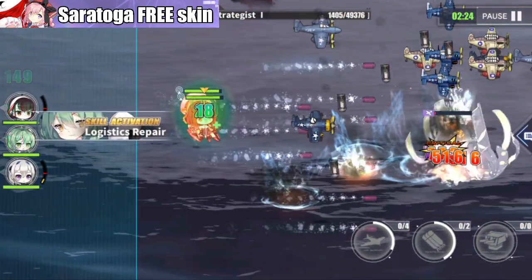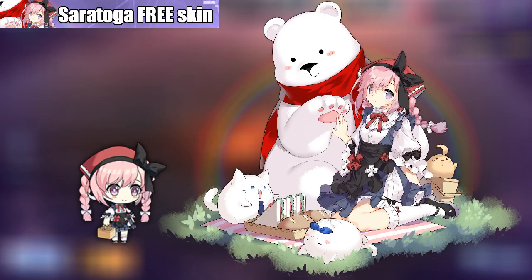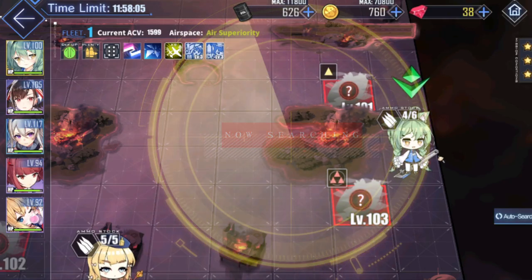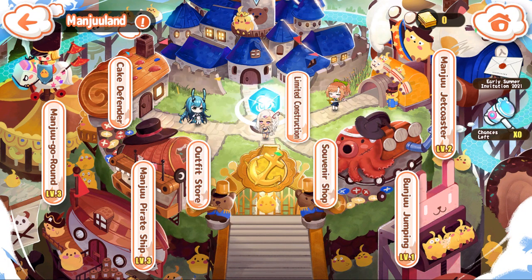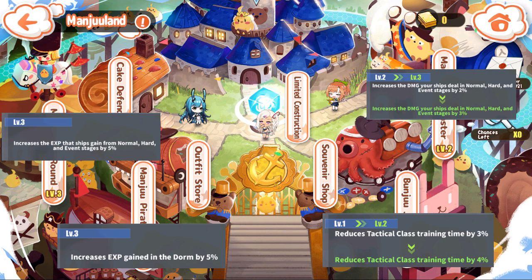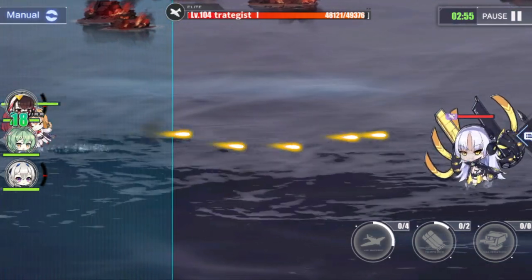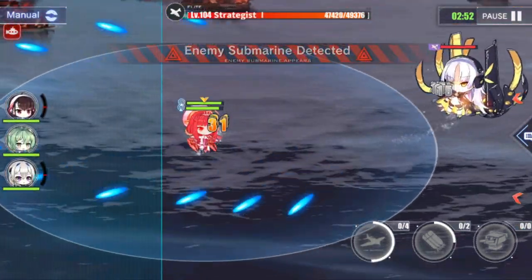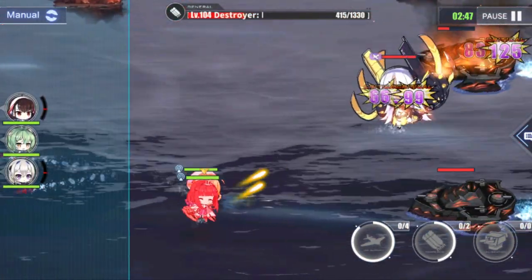Another mini-event is the Manju Creamery where you will design your own ice cream once you reach a certain milestone — we only care about the rewards and Saratoga's cute skin. Lastly, we have Manju Land where you can upgrade to get bonus EXP, increase damage, and reduce training class hours. It's up to you which one to level up first. I am prioritizing the bonus EXP. I don't need the extra damage because I already have strong ships, and the reduced tactical class isn't really helpful since I'm not rushing any skills to level up at the moment.